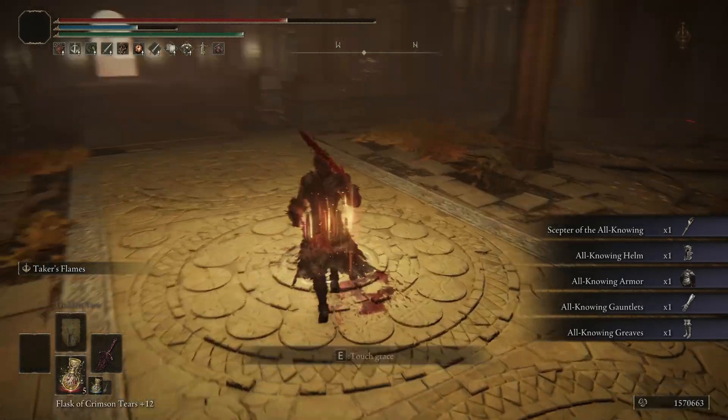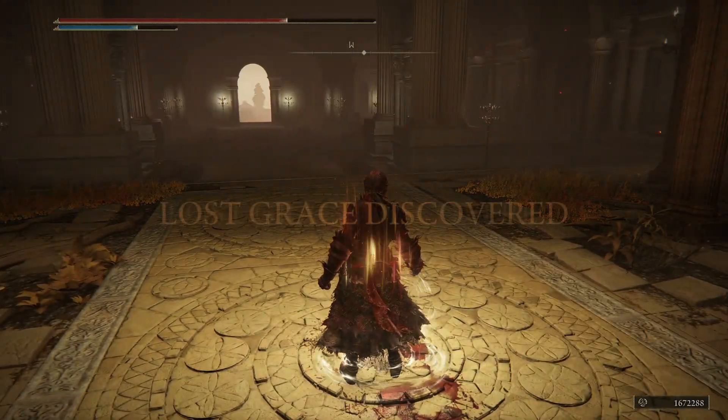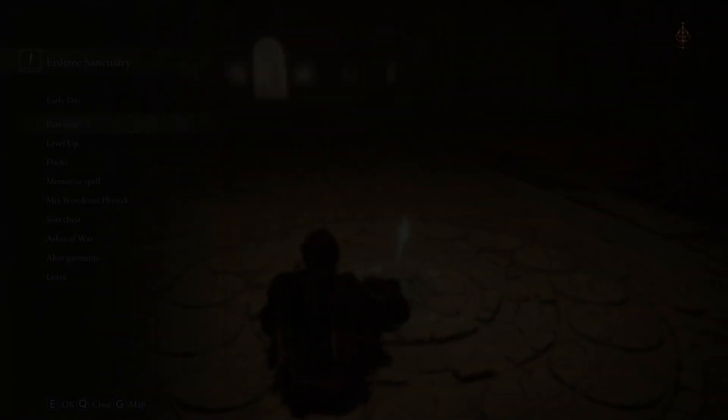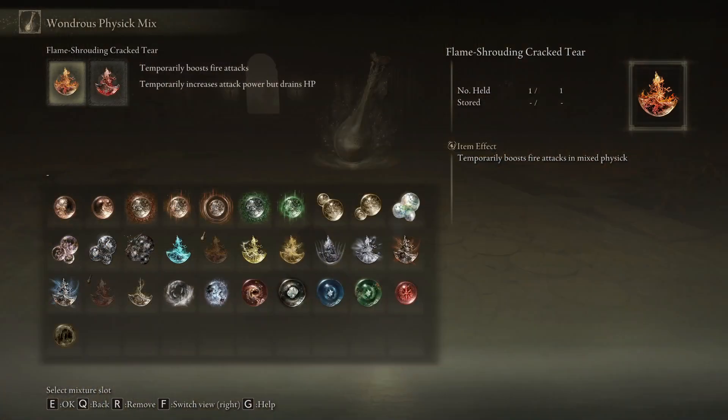First, the flask. Use flame shrouding cracked tear and bloodsucking cracked tear. Flame shrouding cracked tear gives you a fire damage boost, and bloodsucking gives an all-damage boost. This is a DLC cracked tear — if you don't have it, use the faith cracked tear, which boosts the skill damage of the weapon I'm using.